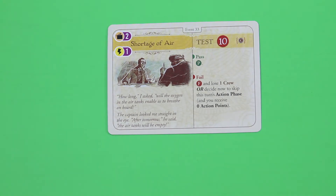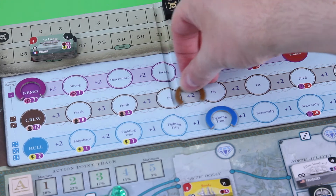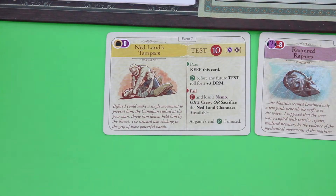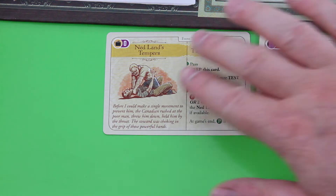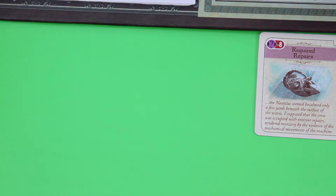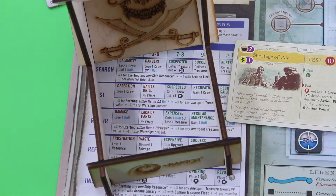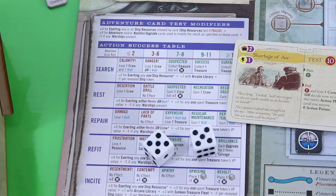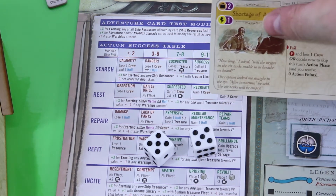If we pass, we gain six victory points from the science discover token plus three more — a great card. If we fail, we lose an additional crew or skip this turn's action phase for zero action points. Better pass this test. Let's wager our crew. We roll an eight, so I'll put this card into the pass part for a plus three DRM — that's plus five total. I still need to roll at least a five. That's good enough, so we gain a lot of victory points with no ill effects.